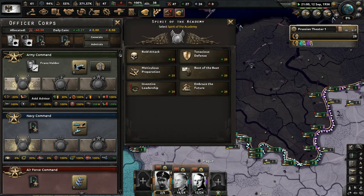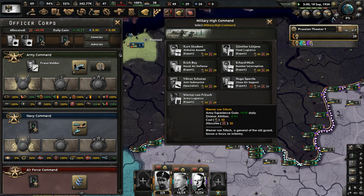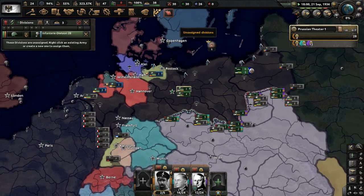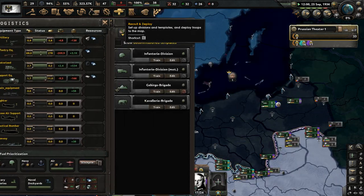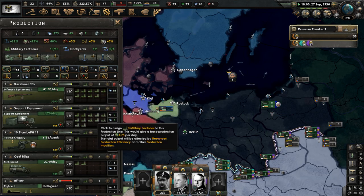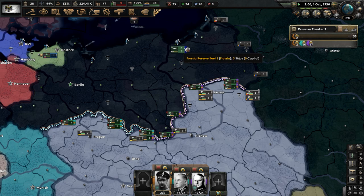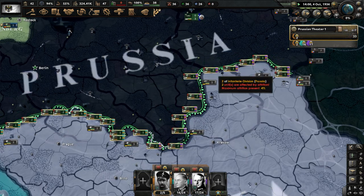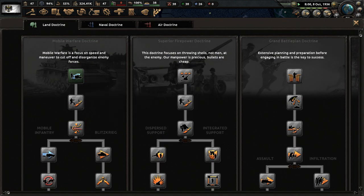Modifying the officer corps - let's get the army logistics advisor. Werner von Fritsch is going to give us less division attrition besides the EXP. Artillery is noticeable as a shortage - let's take two factories off firearms and put them on artillery. As for army doctrine, we're doing mobile warfare, but I may actually switch to superior firepower. Blitzkrieg would be better if we had a united Germany, but we don't really have that - we've got to fight for it.